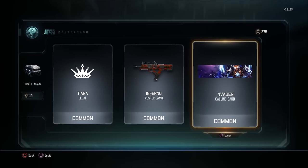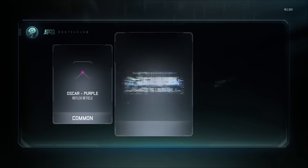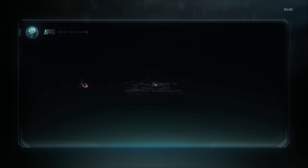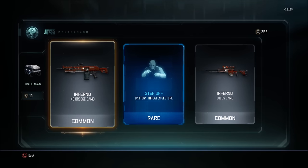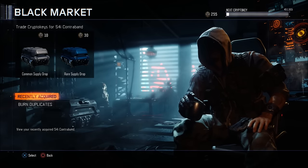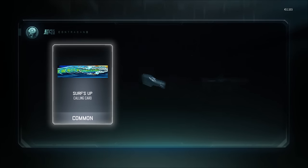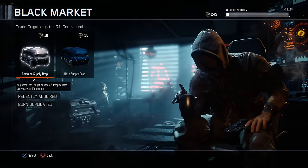This Invader one looks cool — even though it's common, let's keep going. Nothing good here, I have seen better. Nothing good again. Also, something cool they did is you can now burn your duplicates for crypto keys. As you can see I got duplicate Infernos or something like that, so I'll be redeeming those. Nothing good here boys, we've been getting nothing good.